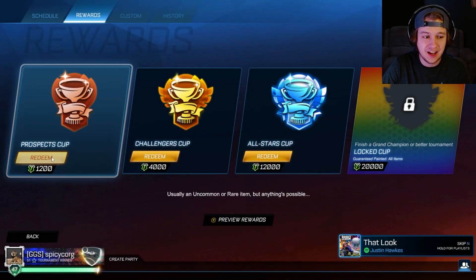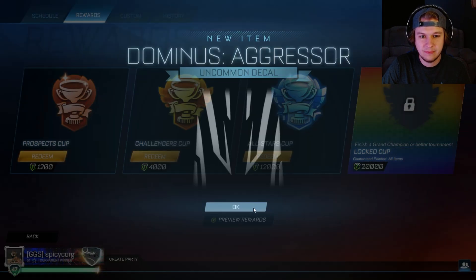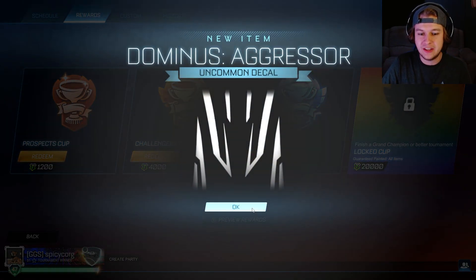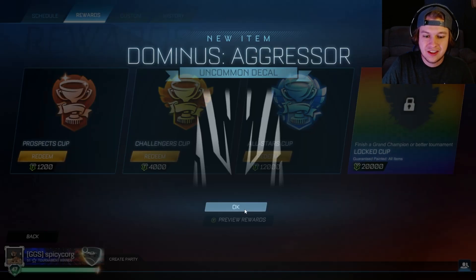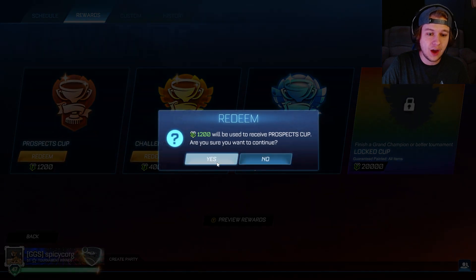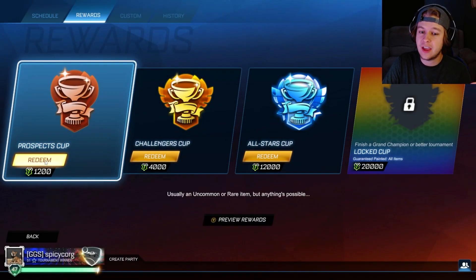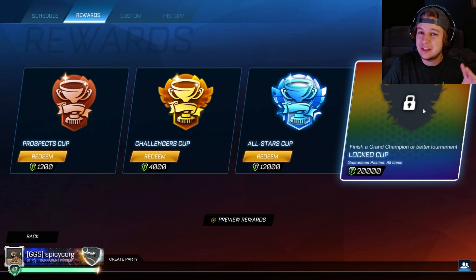Come on, give me an import. That's 10, 9, 8, 7, 6 — that's a rare. 5, 4. Okay, this is what I'm saying — painted import! And we still have four more openings before we've spent the same amount. We got all those uncommons and rares; the Prospects Cup is the best deal. The Chromatic Cup seems to give a good amount of Black Markets — it's very heavily weighted towards Black Market and Exotic. But if you don't want the Black Market painted, it's kind of an L. This is guaranteed painted items on all of them. We have 24,000 left, so we're gonna do two All-Stars Cups. Hopefully we can pull a Black Market or Exotic.